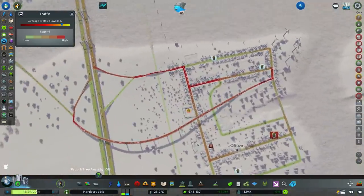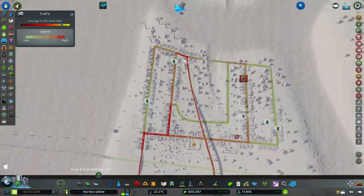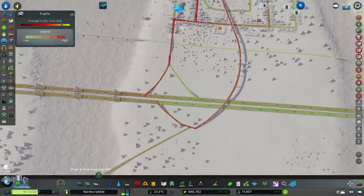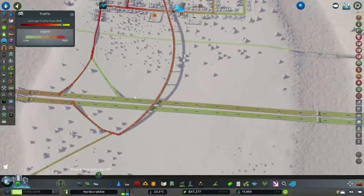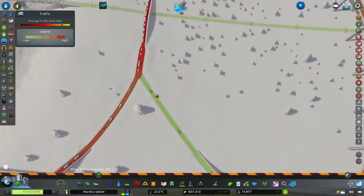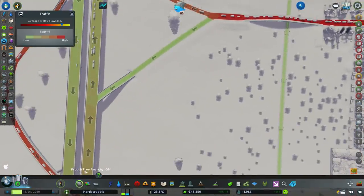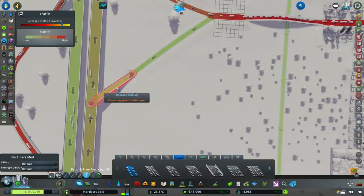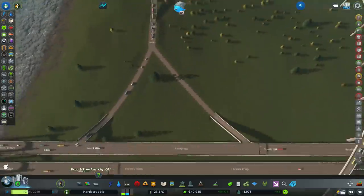Over here, traffic can come off onto the highway and get down here if they wish, but they can't go this way. This road here is pointless so you might as well just delete it. We could have it as an entry lane — let's fix that now as I've spotted it. We'll grab our highway ramp and turn that one around so they can come down here.